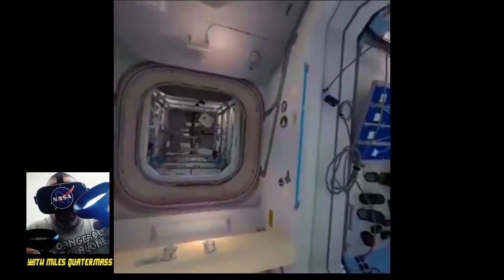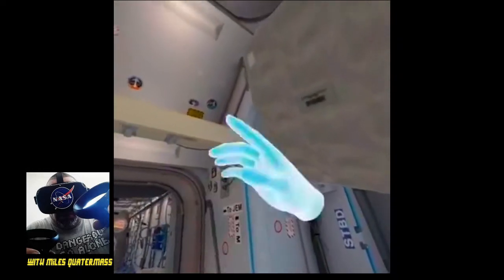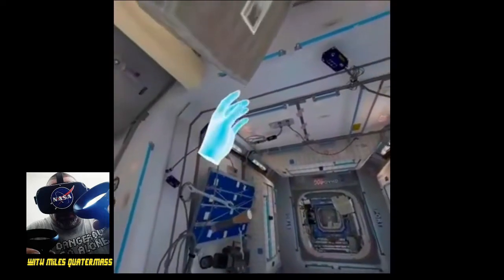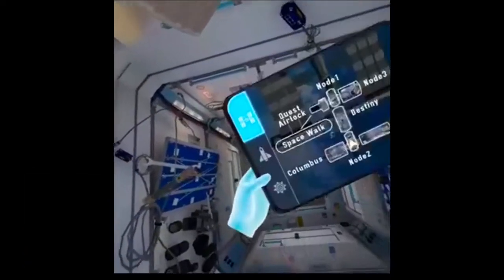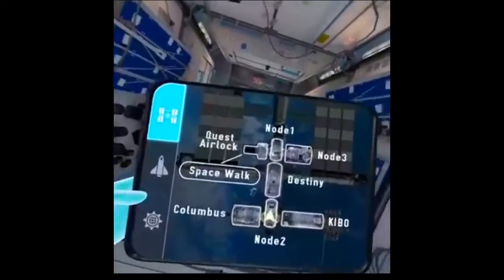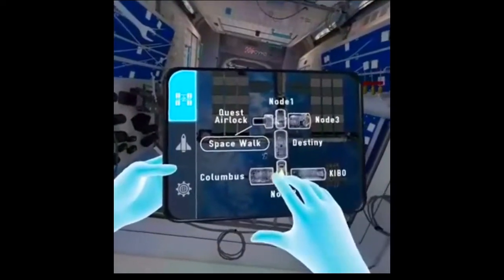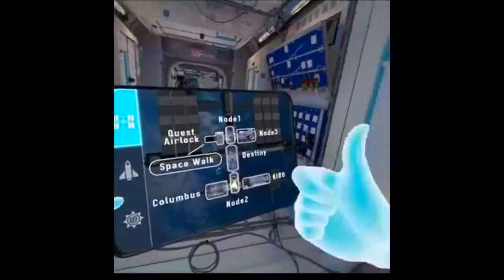Welcome to the International Space Station. Reach up with your left hand and hold down the X button to reveal your tablet computer. The tablet shows a schematic of the ISS. In addition to the layout of the modules, your current location and orientation are indicated by the yellow triangle on the map.